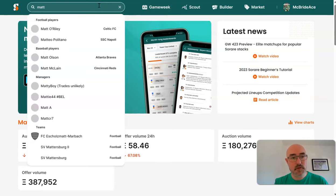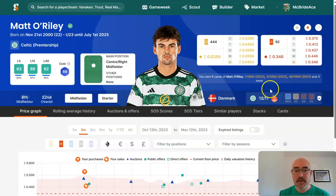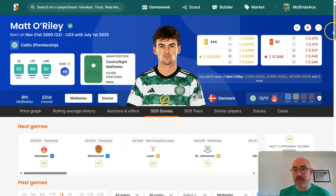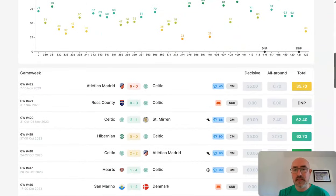I'm going to go into Sorare data now because this is the actual data site with more access to the stats. There's the SO5 scores section and things can be expanded upon. You've got the graph, and you can go into individual game weeks as well - don't look at the 6-0 against Atletico Madrid! Generally speaking, if you're coming from FPL or other fantasy football, you're usually looking for clean sheets for goalkeepers and defenders, defenders that might get goals and assists, midfielders who get goals and assists, and forwards who score a lot of goals.